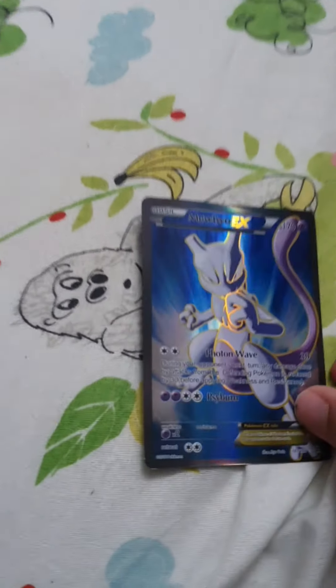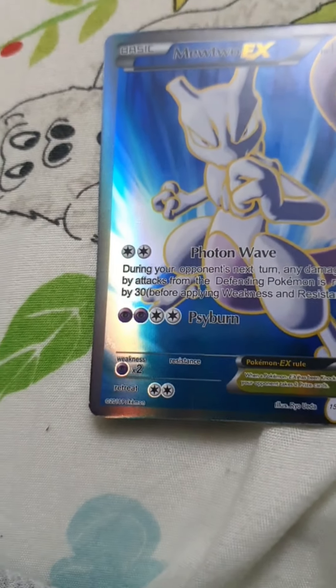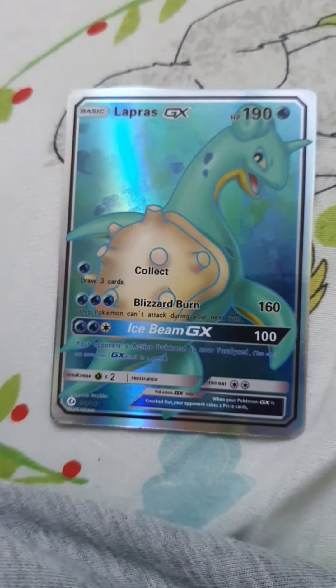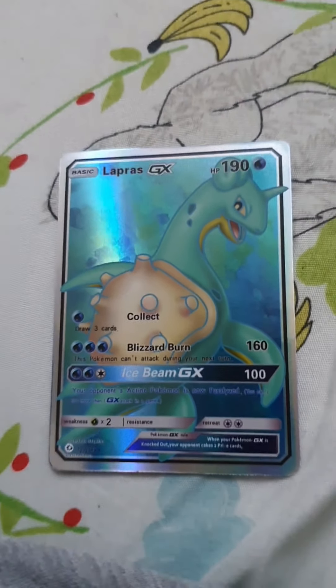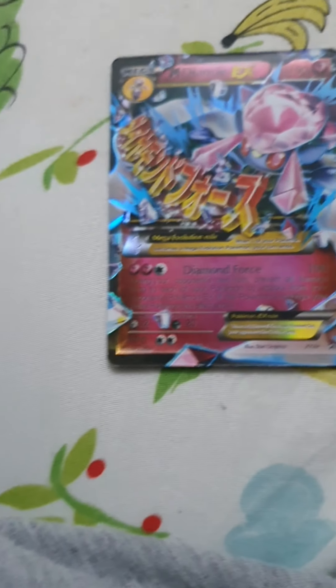This Pokemon is Mewtwo — also one of my favorites. It has 170 HP, 30 damage, and 120 damage. This Pokemon is called Lapras. It has 190 HP, 160 damage, and 100 damage. This Pokemon is called Mega Diancie — one of my favorites. It has 190 HP and 100 damage.